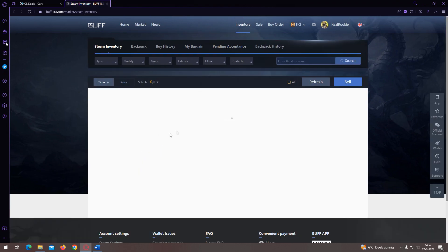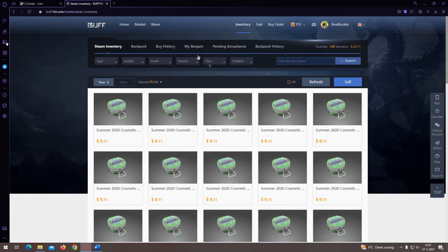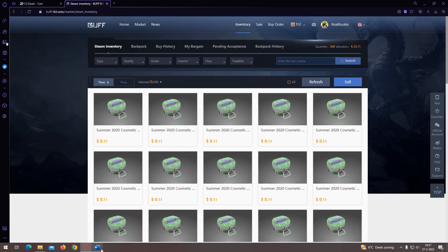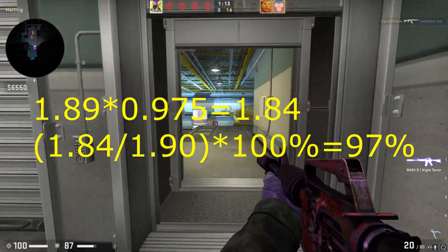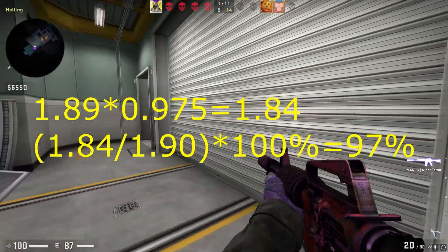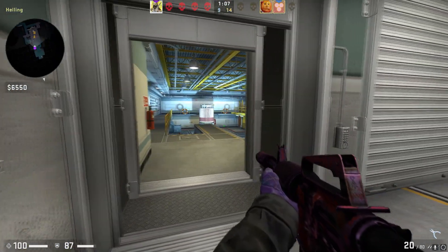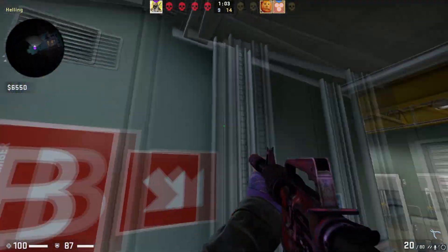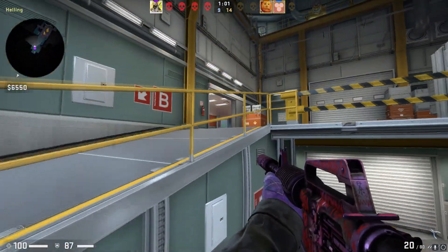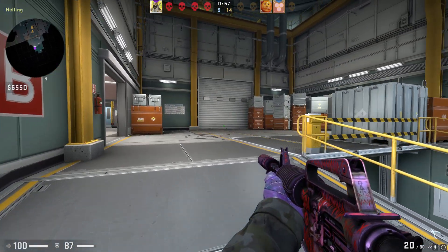We can buy a Butcher key on CS.deals for $1.90 per key and sell them on Buff for about $1.89 right now. After the 2.5% Buff fee, this leaves us with around $1.84, giving a return of around 97%. Depending on your payment method and fees on CS.deals, this percentage may vary. If you slow-sell the keys the percentage might go up slightly, but generally these keys are pretty stable.